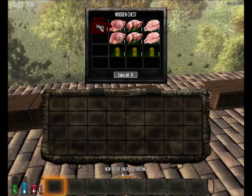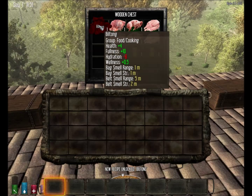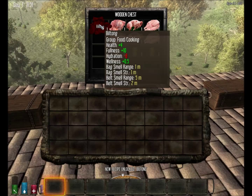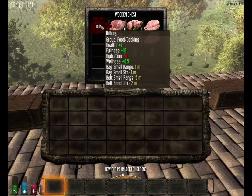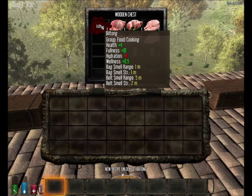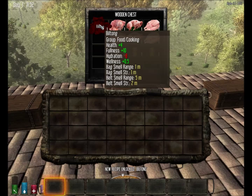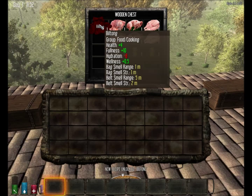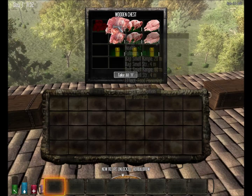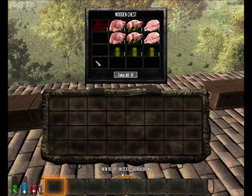There's an item called bultong, which is essentially dried meat. The stats on that are plus 4 health, plus 10 fullness, minus 8 hydration because it's a salted product so it's going to dehydrate you, and plus 0.5 wellness. It's still smellable - you have a bag smell and a belt smell of one and two meters - but it's not as bad as carrying venison and other meat products, which can be smelled over a very long distance.